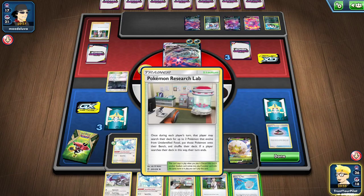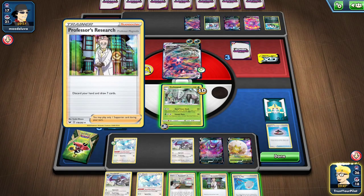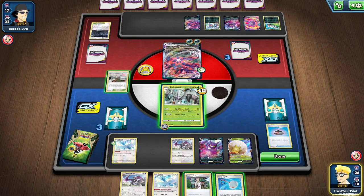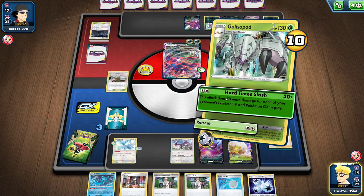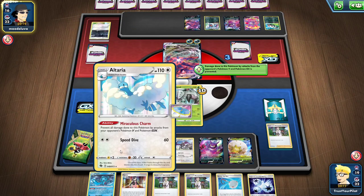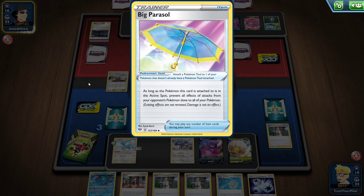I can't Scoop Up anybody. I think I have a Research Lab. Is it worth bumping the Stadium right now? They could play Black Market. I think getting rid of Dark City actually makes sense. I'll Research. There's the Triple. I don't have what I need for next turn, but as long as I prevent all effects of attacks — Big Parasol stops Poison. If they start attacking with Crobat, that poisons me. Crobat does 70 and poisons, so Big Parasol stops it. Altaria's ability stops the damage, Big Parasol stops the Poison.